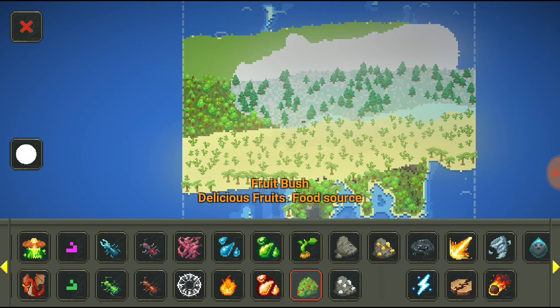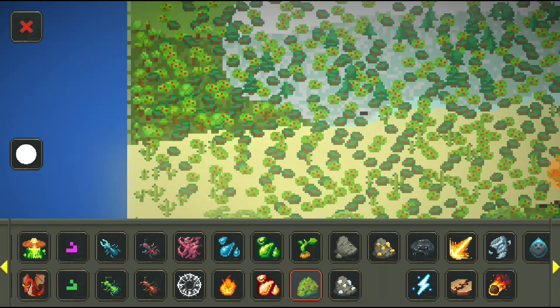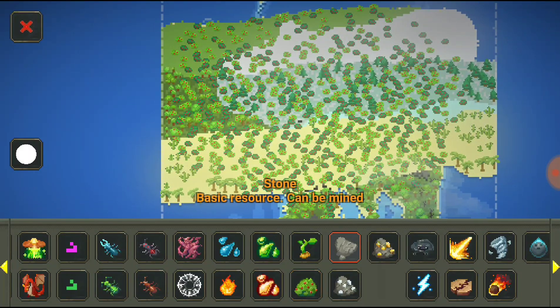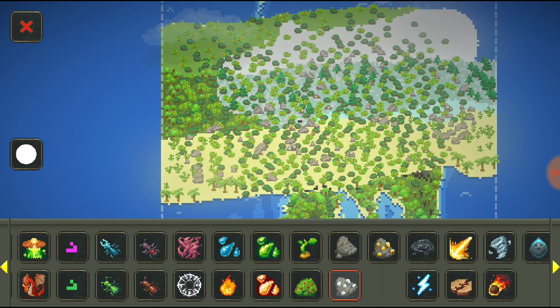Now I'm going to show you the fruit bush. It seems to grow anywhere in different shades, and obviously you get fruit from it. There's stones, gold, and iron — all of these can be mined, picked, and everything. They need these resources to survive, so they'll go fishing, they'll go hunting, and they'll go mining, and picking fruits.